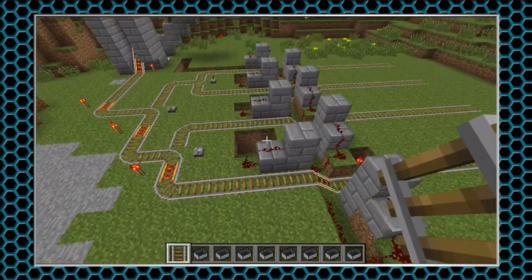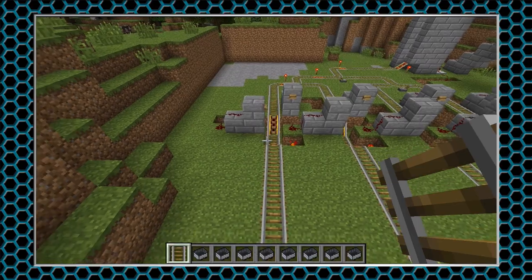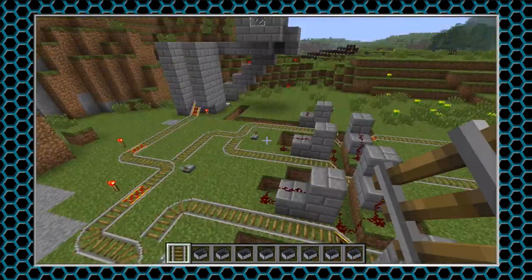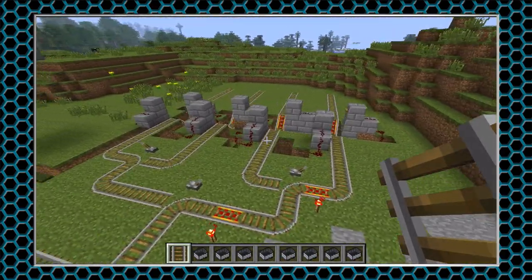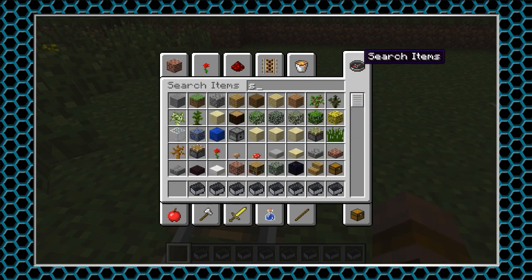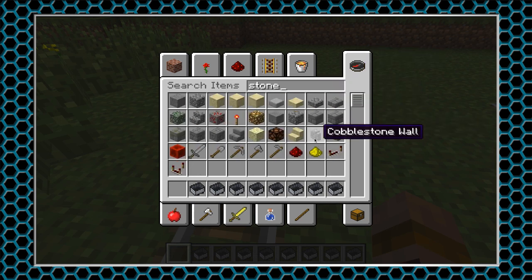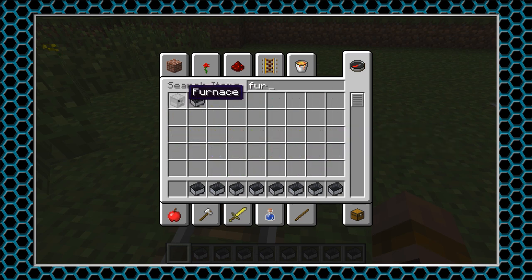There are other people on YouTube that have created modular versions of this, but they're a lot more complicated. This is just a basic setup and pretty easy — you just copy the setup over and connect it up, and it might be modular. I'm just going to do it with these four bays and get the mine carts to go down to the end here. I'm just going to put furnace mine carts at the end.